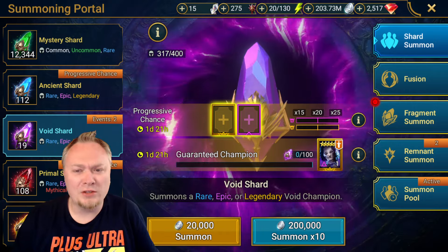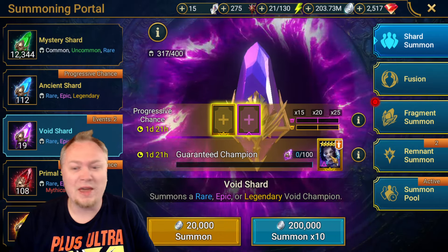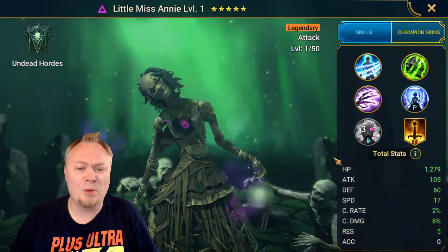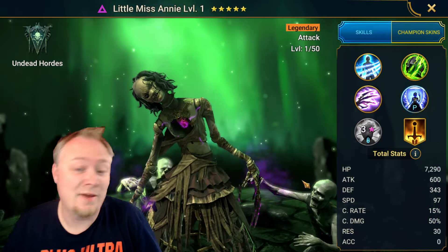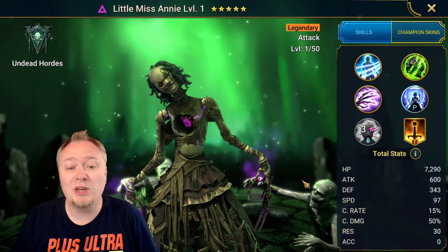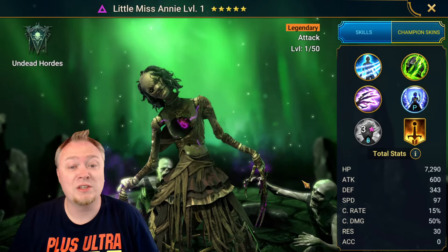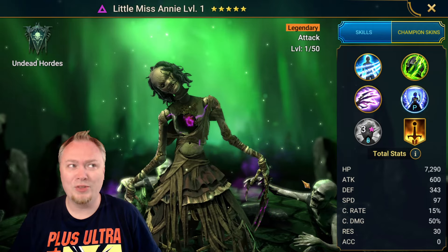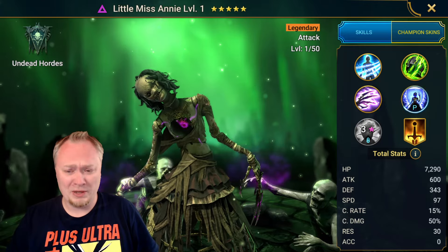Yesterday on stream, I was trying to answer this question of whether Little Miss Annie was good to go for or not. I was testing her out in a couple of places and showing people what I would do for them if they had her. She's going to be good on some rotations of Amias and good in a couple different Cursed City stages, especially a couple different boss fights.